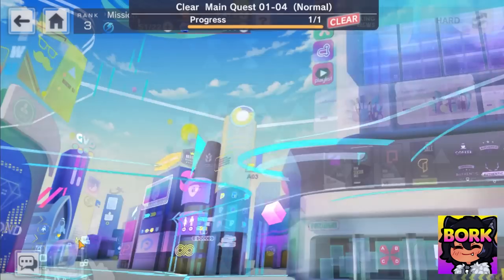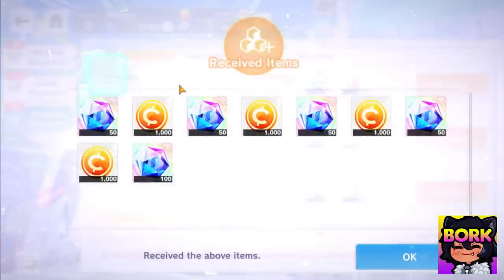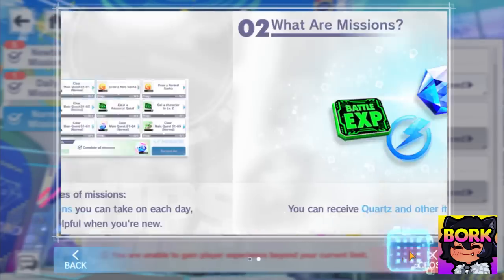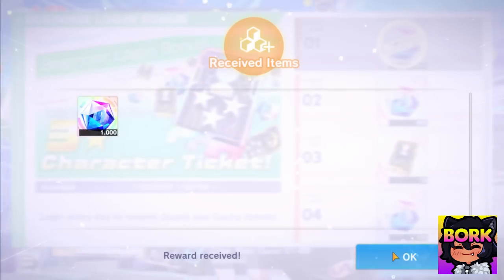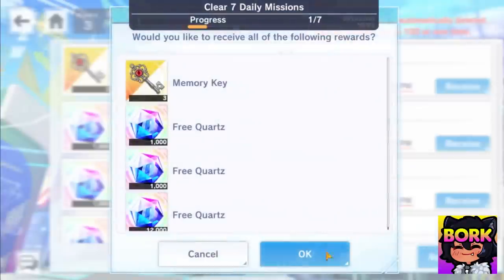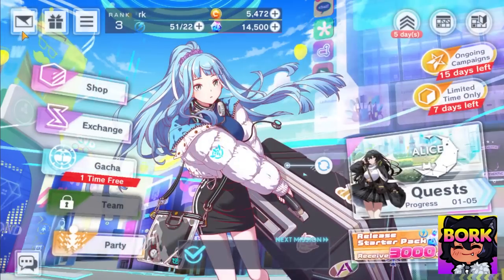We don't have to do 1-5. Hit the checkmarks for free stuff — see the rewards, that's a decent amount. Back to home, accept the login rewards. We want those thousand free gems — hit okay, close. Go into your present box right here and hit receive all. Now you have 12,000 to 14,000 free quartz, which is absolutely phenomenal — more than enough to get a great amount of gacha characters.